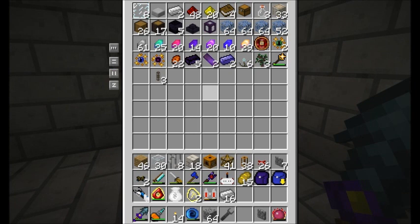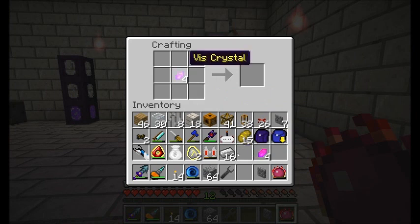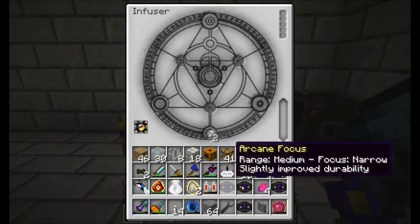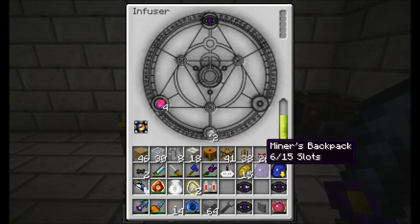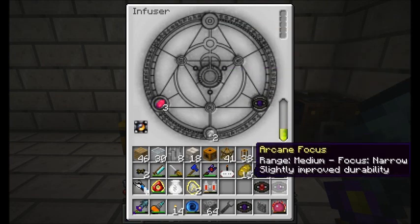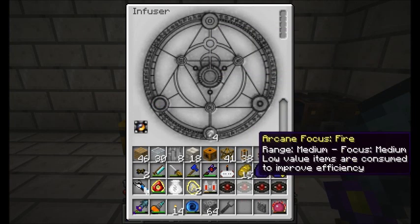Back in my Thaumcraft room, I'm grabbing four beast crystals and four fiery crystals, and I'm going to craft them up with some iron ingots here. I'm going to get myself four arcane focus, and then I'll combine those arcane foci with a fire crystal to get what I need, which is the arcane focus of fire. Cool. And I'll meet you guys downstairs in my little whatchamacallit room in a minute.